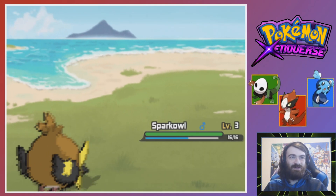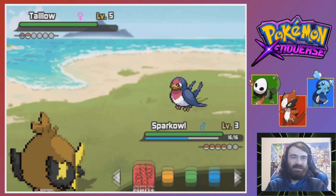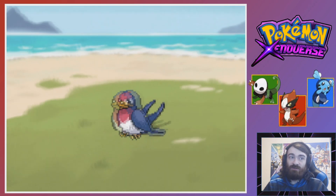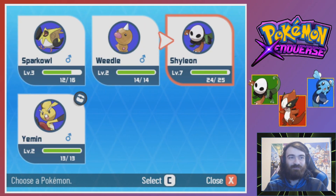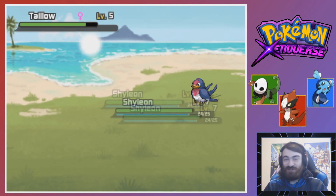For right now we'll just slap it with an Absorb. I want to quickly check - is this game 20 base power Absorb? 40 base power Absorb! I thought it was doing more damage than it normally does. 40 base power Absorb is pretty good - that's a nice strong move. I don't know if Mega Drain is going to be a thing this Pokemon can learn, but starting with a grass-type starter that has Absorb at base 20 power does not feel good. So it's nice that it's base 40.